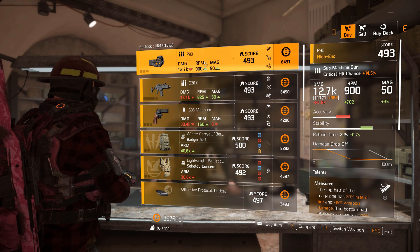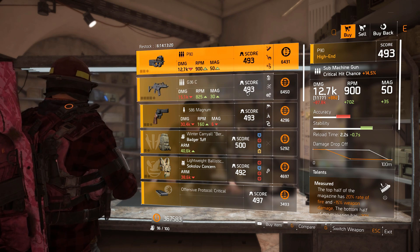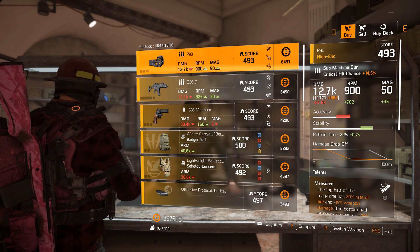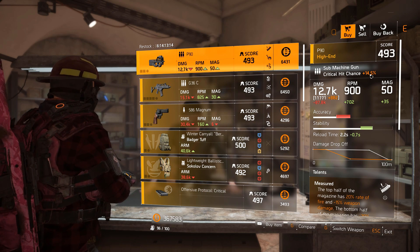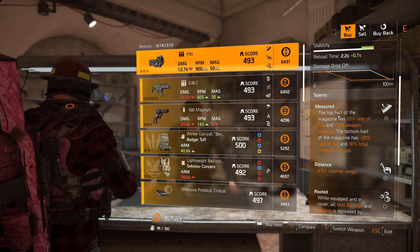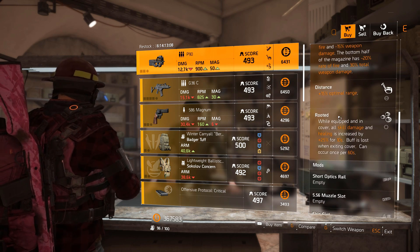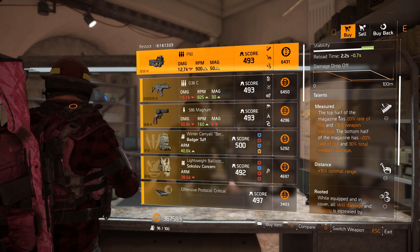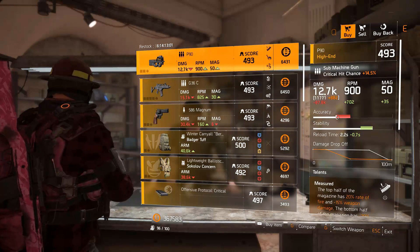So we've got a submachine gun, a P90. I don't normally use this gun too often. I would imagine it would be pretty good in PvE because of the sustained damage from the 50-plus magazine, which is pretty nice. 11,700 is the base damage. It's got Measured Distance and Rooted — Rooted is actually really good for any kind of PvE skill build or any skill build in general. Distance is the secondary talent, that's pretty good.